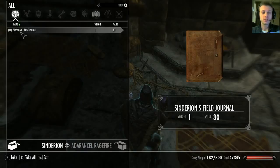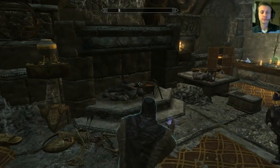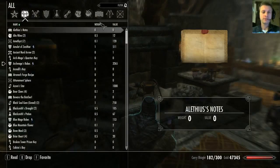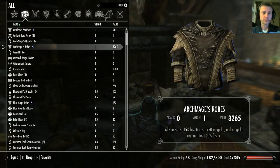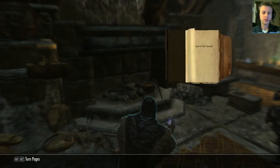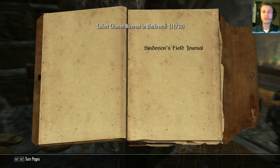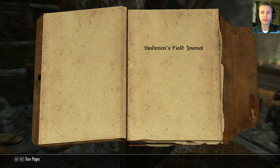Of course, he has Sindarian's Field Journal, which we're going to want to read. Let's take a look at that. Okay, Sindarian's Field Journal. So apparently we've discovered, by reading this, the significance of the Crimson Nirn Root, and we now have an objective to collect 30 of them here in Blackreach. So let's see what Sindarian had to say.